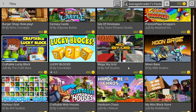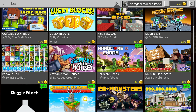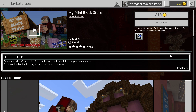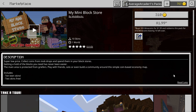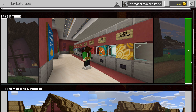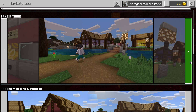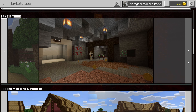First up, Mini Block Store got my attention. It's very interesting and not too expensive. It basically adds a store to survival mode where you can go and buy every single block in the game instead of having to hunt them down. You can farm for coins and then simply go and pick up whatever block you need. This is interesting because it helps you track down the harder-to-get blocks.